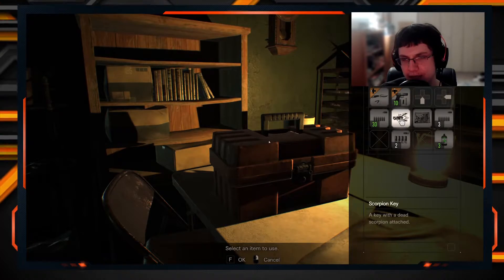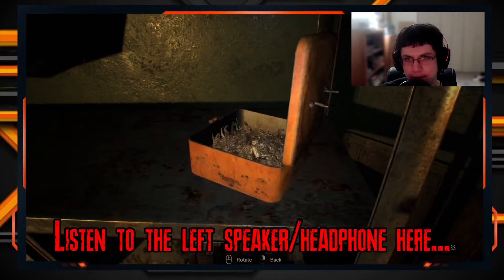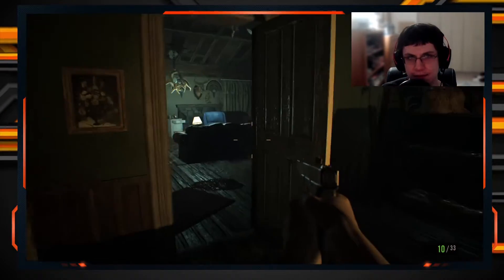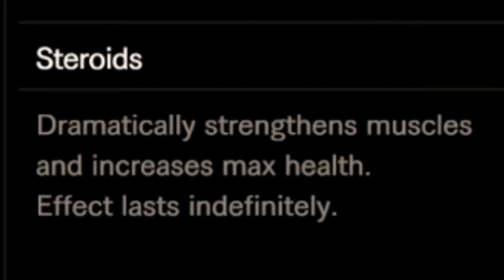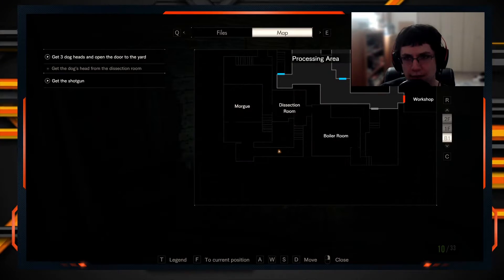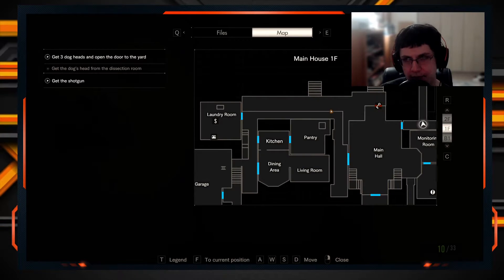Is that a lockpick box? I'm supposed to use the lockpick on that — there's something inside. Maybe I need a match or something to burn all of those freaks. Treasure! Steroids — dramatically strengthens muscles and increases max health, effect lasts indefinitely. Looks like I'm taking the steroids. Now I have max health.